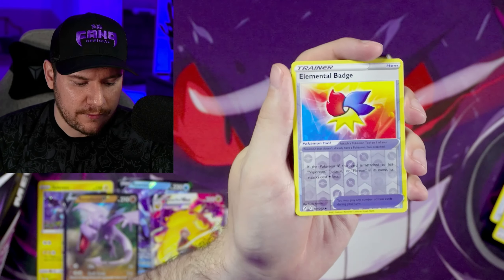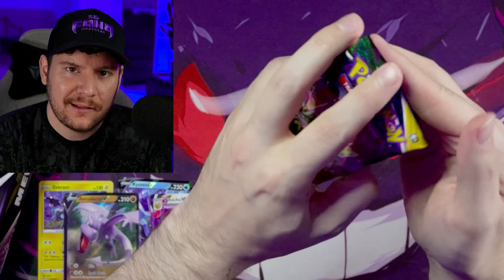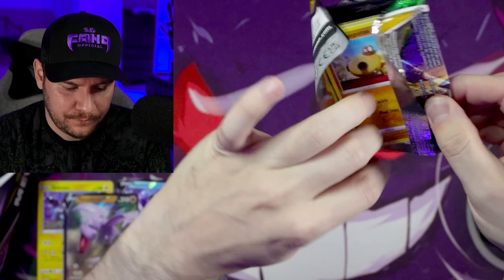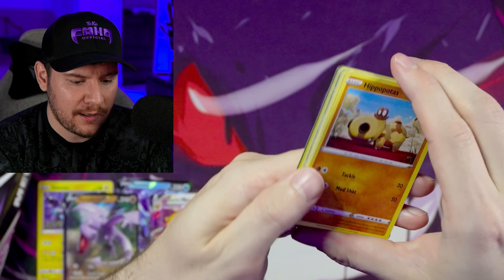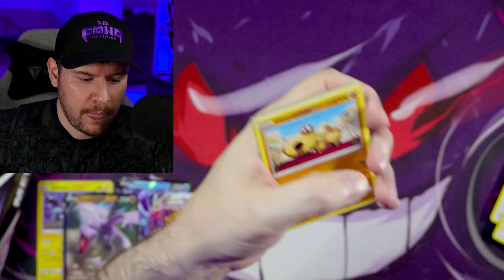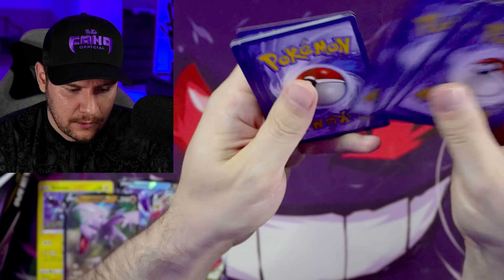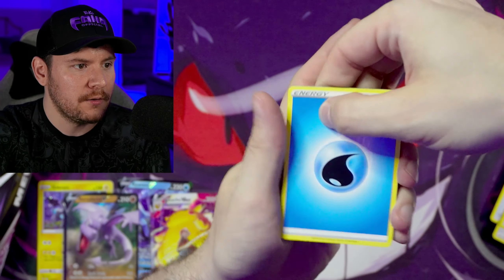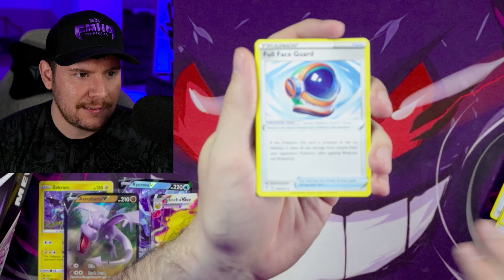We've got an Elemental Badge as our reverse and a Regidrago holo. Technically a hit. That means that one had a blackboarder code card. I can already see we have something in this one. Could be another trainer gallery hit. That would mean we got a hit in every single pack out of this box. Maybe these Best Buy boxes are a little stacked.